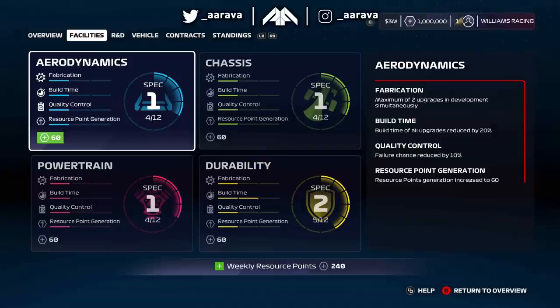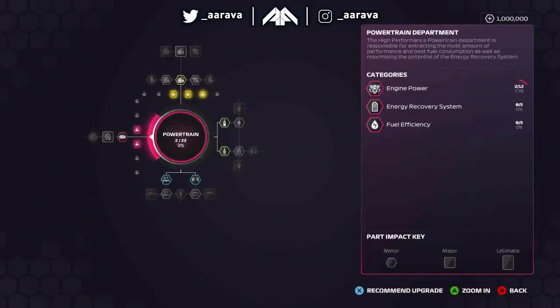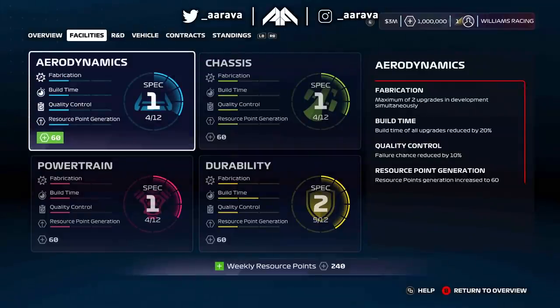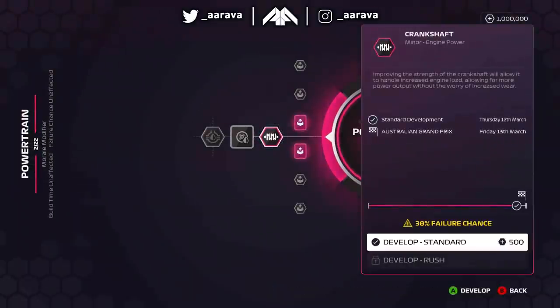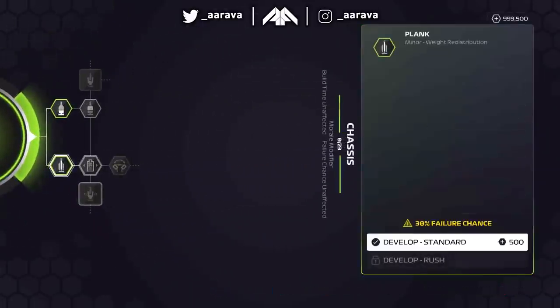This is a bit of a different situation to the My Team car. In F1 2020 career mode, when you drive for an official Formula 1 team, you do not get to choose how your HQ is upgraded. We've got spec level 1 for aero, chassis, and engine, and it's up to the AI of Williams to decide when they want to upgrade.